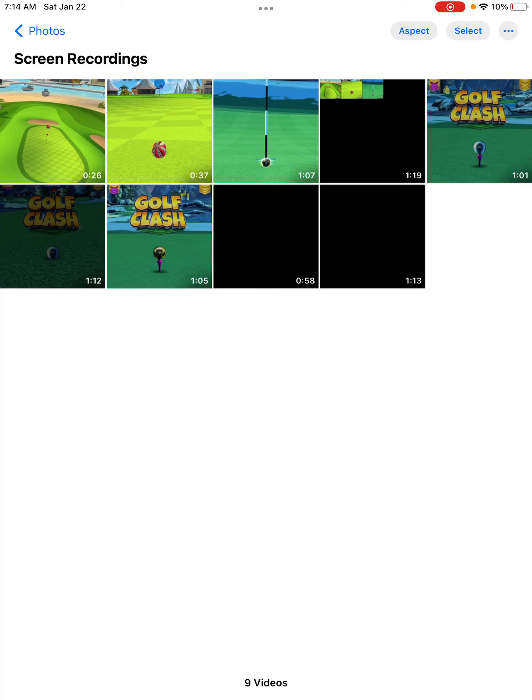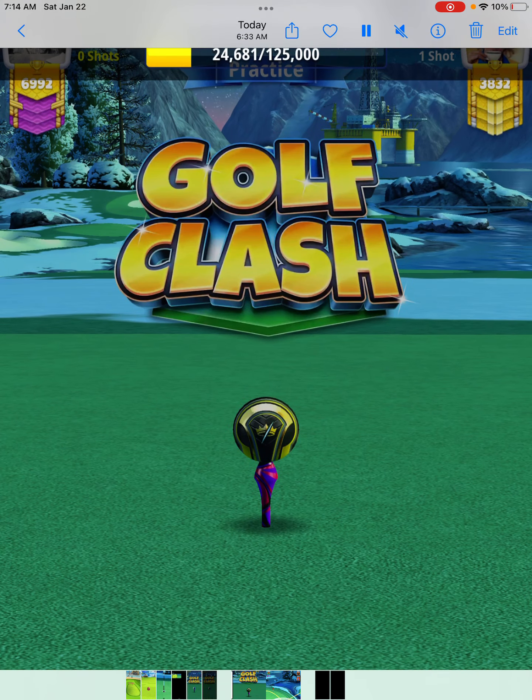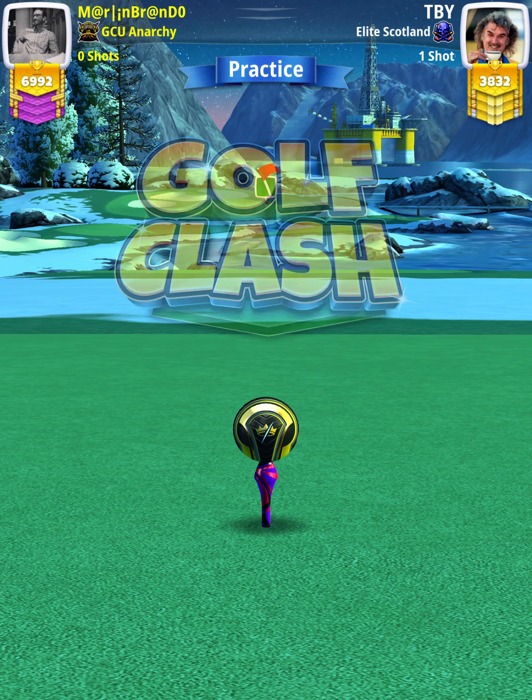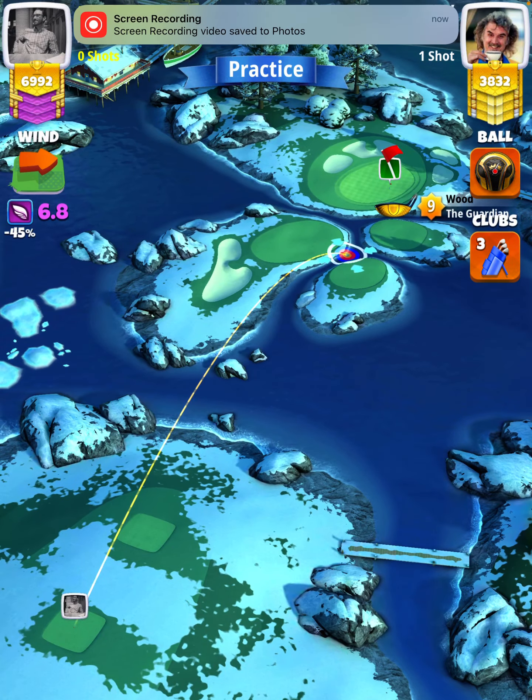Hey, what's going on everybody? This is hole number four of the Winter Major 2022 Expert Division Weekend Round. For our tee shot, we want to use a Guardian Level 7 and above, and either a Kingmaker or a Kingslayer ball, depending on our wind.